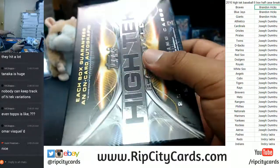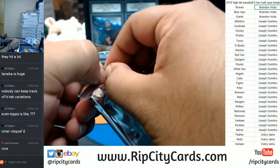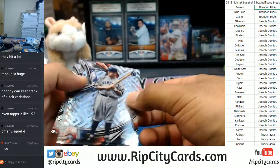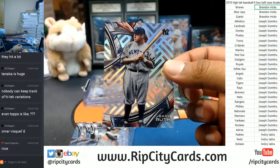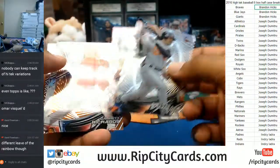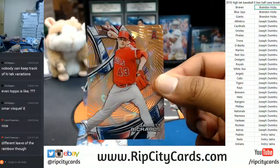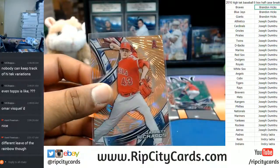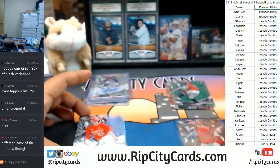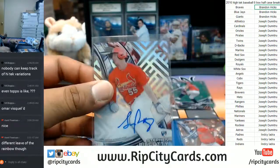Let's see what's in this last box. Babe Ruth for the Yankees — that's pretty cool. And the autograph is for the Cardinals — that is the sixth and final auto of the break.